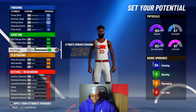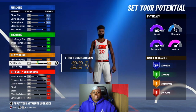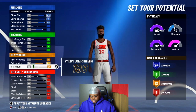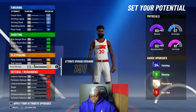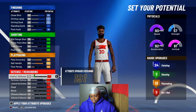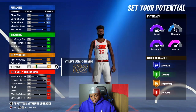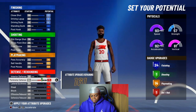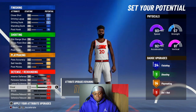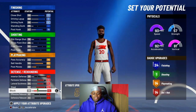Take some off that — good, at 78. Do not put points into shooting, you don't need it. Put pass accuracy all the way up. Your ball handle is pretty cool, got to get it to 13, then 14. Put a lot into quickness — still up to 92.